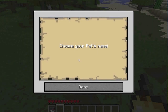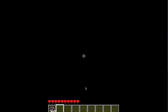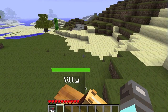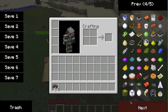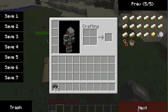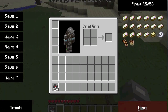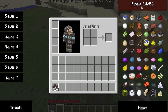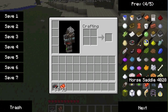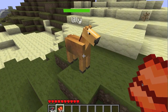So just name him — I'll call her Lily. They'll follow you around after that. And just spawn a saddle — a horse saddle, which gives you 32 — and you place it on her.